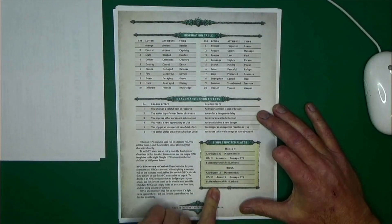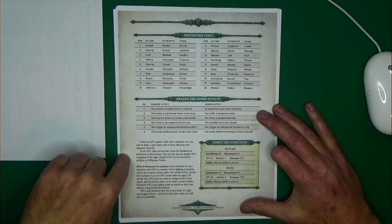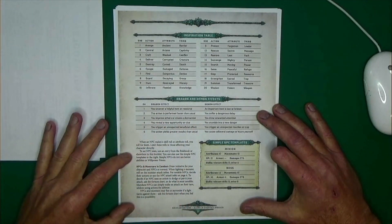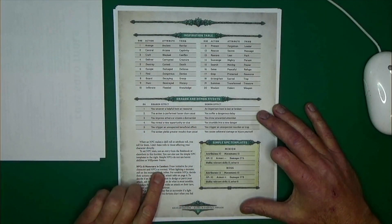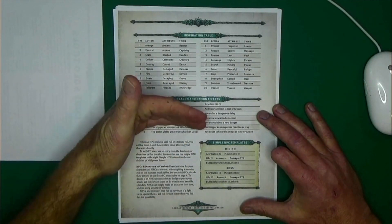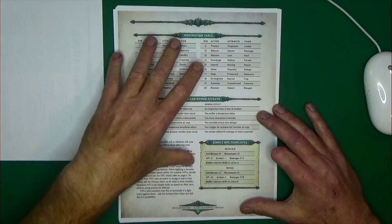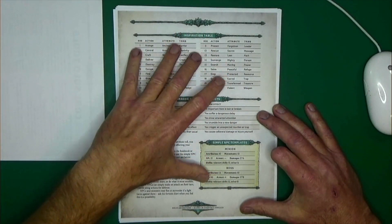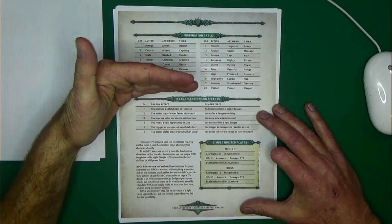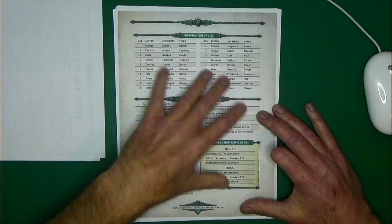They give you two examples — a simple minion and a boss — and they mention that more NPC examples can be found in the other books coming out with the game. Then it goes into handling NPCs and monsters in combat. They're still going to draw initiative cards just like everything else. When you're fighting a monster, there's already a chart for monster attacks in the main rulebook, which is one of the features of Dragon Bane that I think is really going to be great for solo gaming.